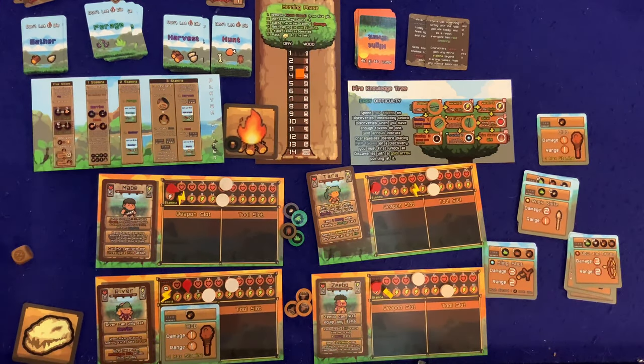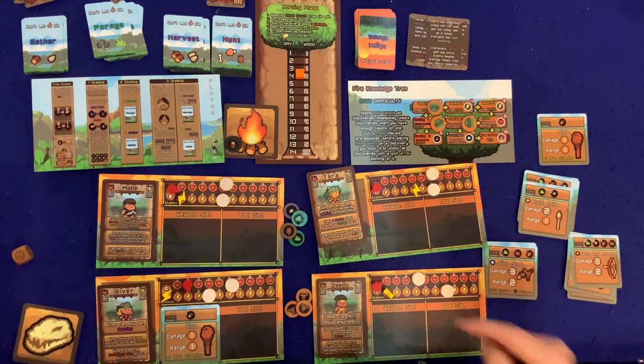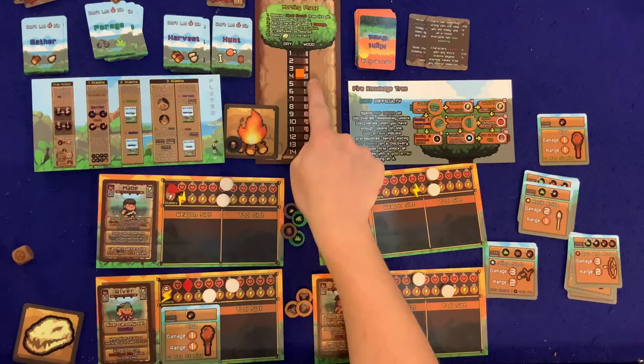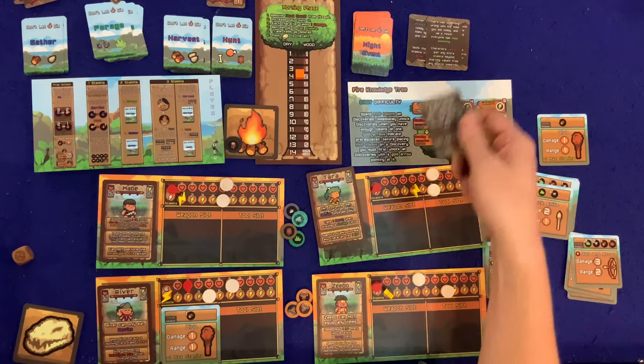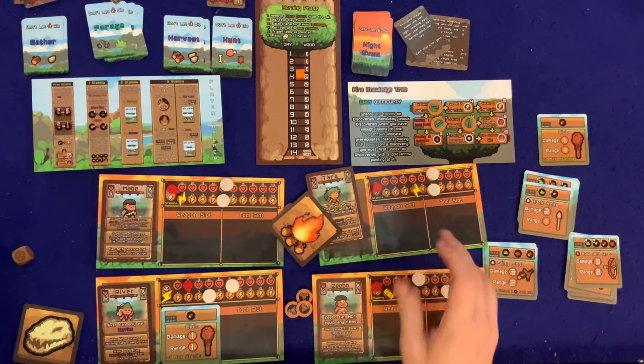Learning the hard way that in Don't Let It Die, a feeling of 'we're doing really well, look at all these resources' is a false sense of security — it went away fast. Let's look at the night event anyway: 'Everyone stayed awake late teaching each other what they learned about fire — each character gets one FKP.' That would be one, since everyone else is dead. River's just talking to herself in a state of psychosis.